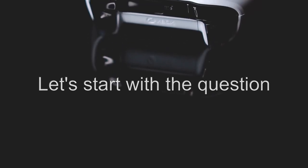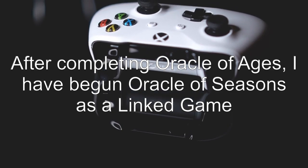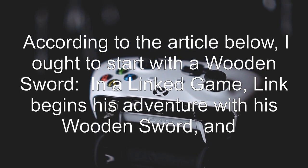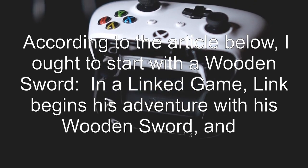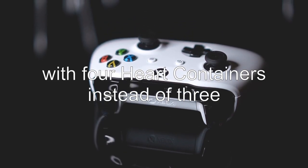Let's start with the question: where is my sword? After completing Oracle of Ages, I have begun Oracle of Seasons as a linked game. According to the article below, I ought to start with a wooden sword in a linked game. Link begins his adventure with his wooden sword and with four heart containers instead of three.